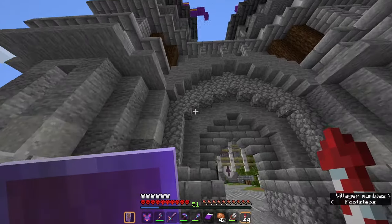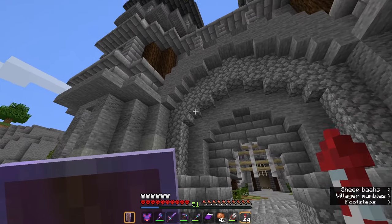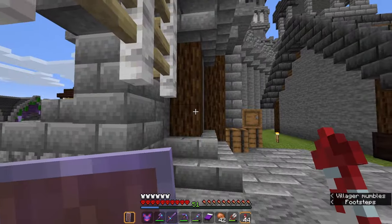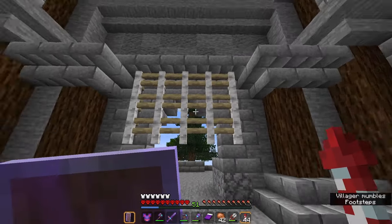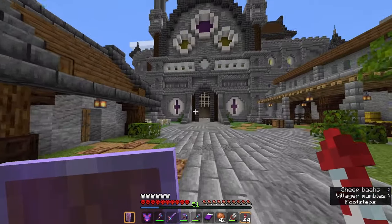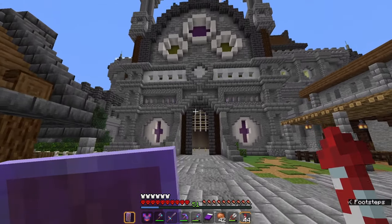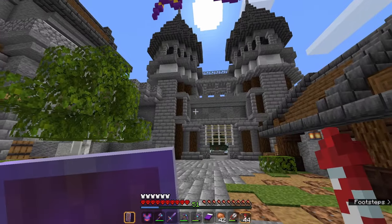Up at the castle we can spot a few more differences — the cobblestone texture looks a little different, but the biggest change I can see is the fence posts, which now have a bit of bark texture on them. I really don't mind that at all; it's especially useful if you're using fence posts to build little trees.